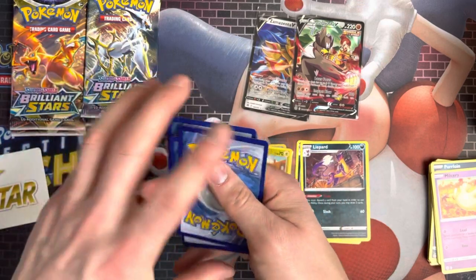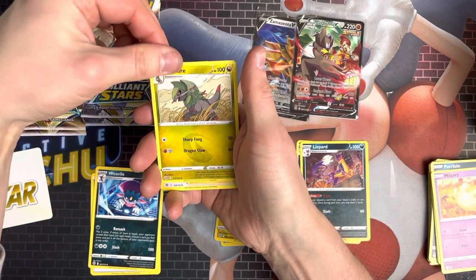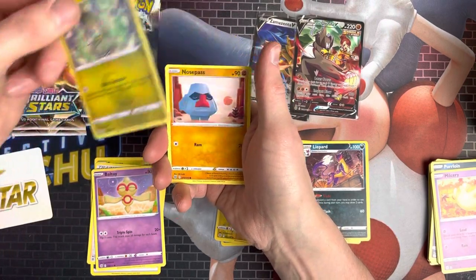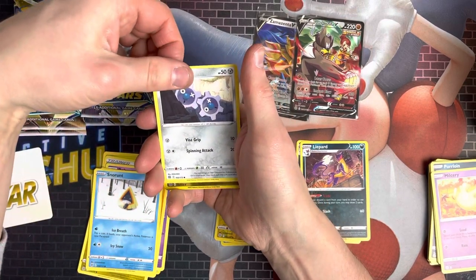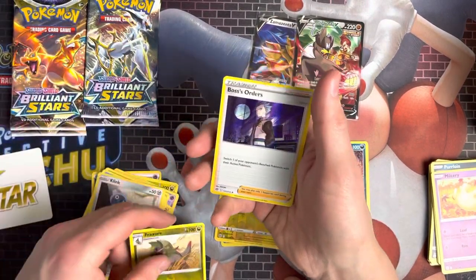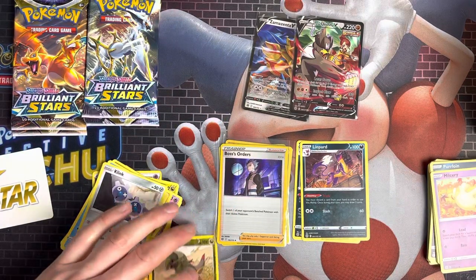Next pack — we've got Psychic Energy, a Weavile, a Froslass evolved from Snorunt, a Café Master, Buizel, the Snorunt, Nosepass, Clink, Froslass again — we've got two of those in here. And we've got Boss's Orders, which is a Holo Rare card. That's a pull. It says switch one of your opponent's Bench Pokémon with their Active Pokémon — I imagine in a game that would be pretty cool.